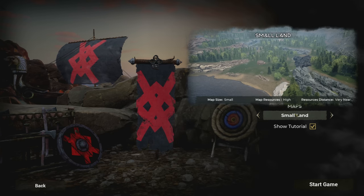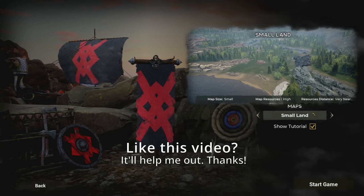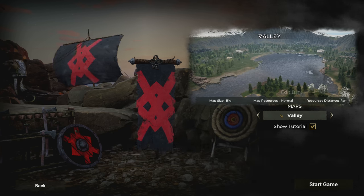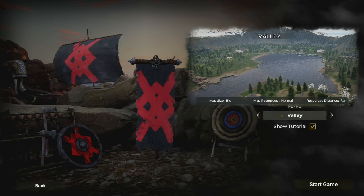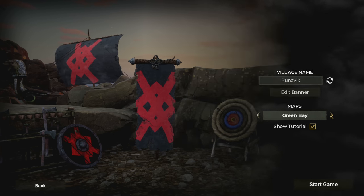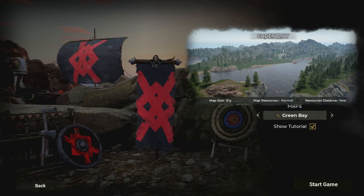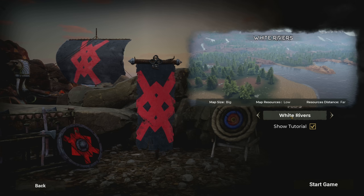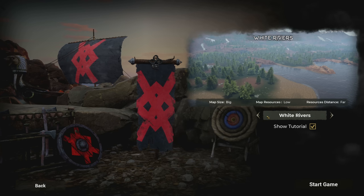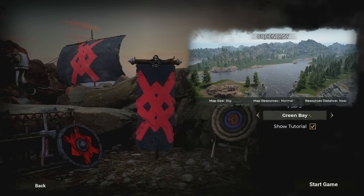The small map has high resources with very near resource distance — probably the beginner map, but I'm not going to use it. Valley is a very large map with normal resources pretty far away. Green Bay is a big map with normal resources and near distances, so resources are a bit closer. White Rivers looks like the hard mode one.